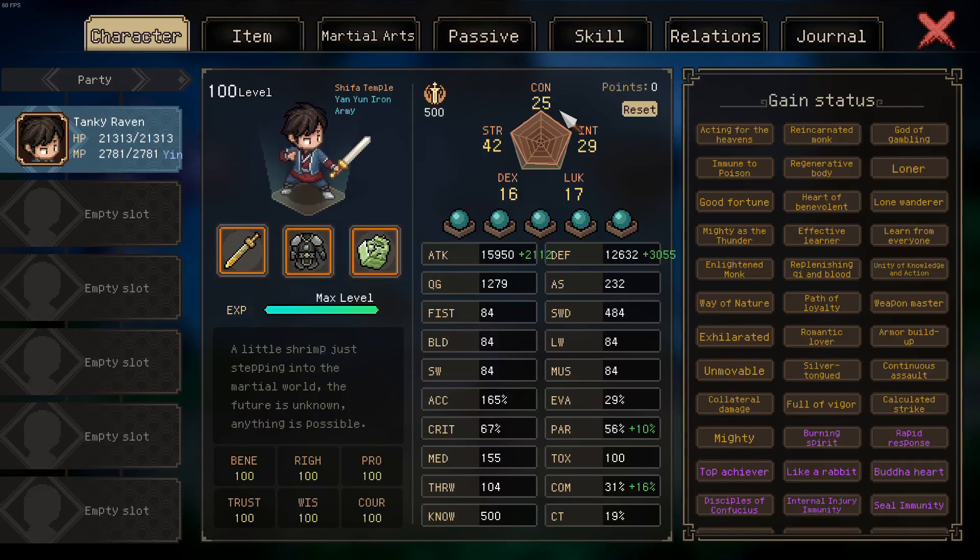If you've seen the videos where I compare three different builds — one with 53 constitution, one with 35, one with 25 — you'll know roughly how they compare. A 53 constitution build took two and a half minutes to do the peak fight, whereas this current iteration takes roughly two minutes. It's not a big difference, and you don't need the defenses that 53 constitution provides.